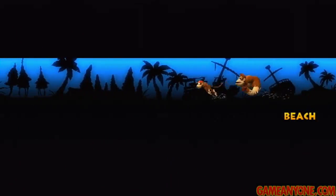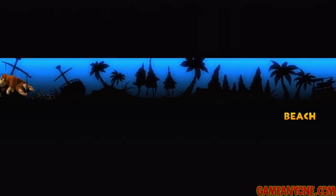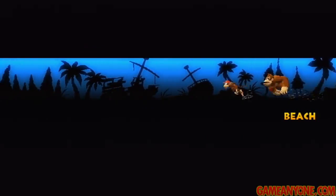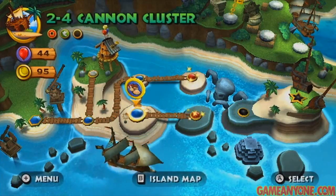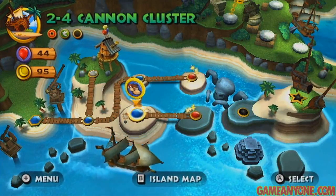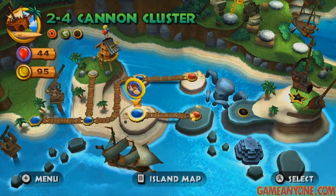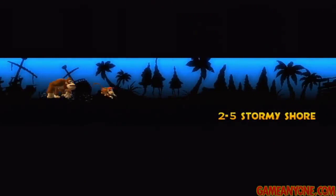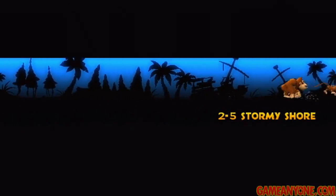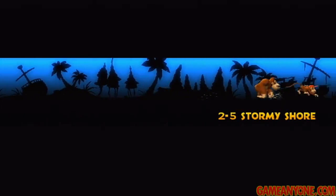The cannonballs can be kind of hard to avoid there at the end, but you're actually a lot safer than you think — the range for hitting you isn't as big as it seems like it would be. So just keep your cool there. We're going to move on to 2-5, Stormy Shore. This one's probably one of my favorites in world number two, and it has five puzzle pieces, I believe.